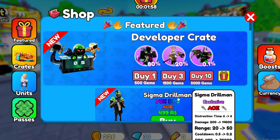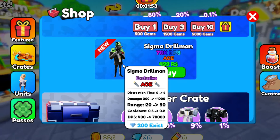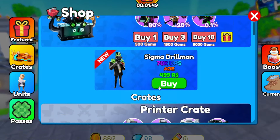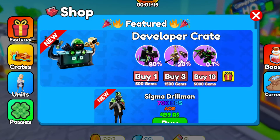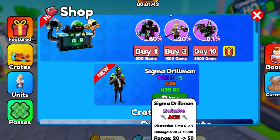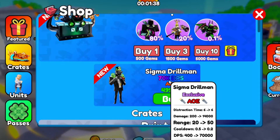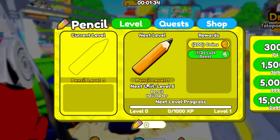Sigma Drillman is pretty good actually — the DPS is 70k, which is really good for 500 drillbooks, and the cooldown is pretty fast as well. I highly recommend getting that. But that's it for the new update — peace out.